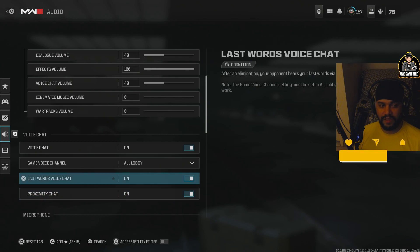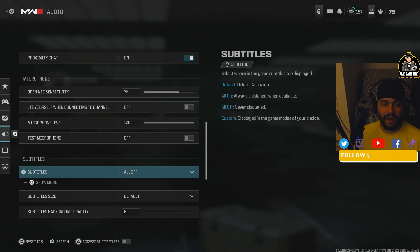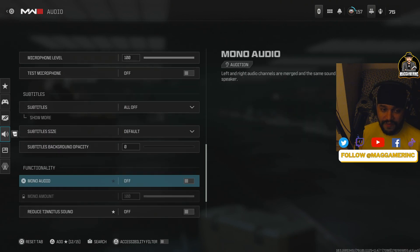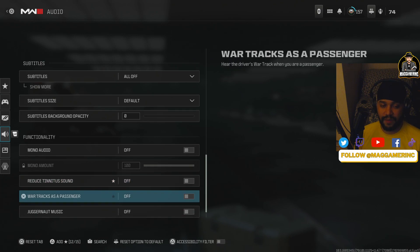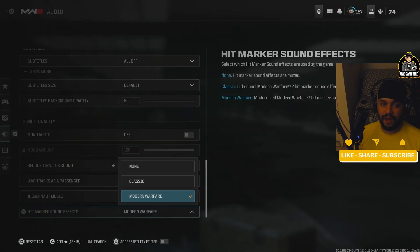Some people turn off enemy voice lines, but I personally like having it on — that's your choice. Turn off all subtitles, it's distracting. Turn auto mono off. Reduced audio — I used to have this on until I saw an article breaking it down saying that turning it off helps with footsteps and general sound overall.